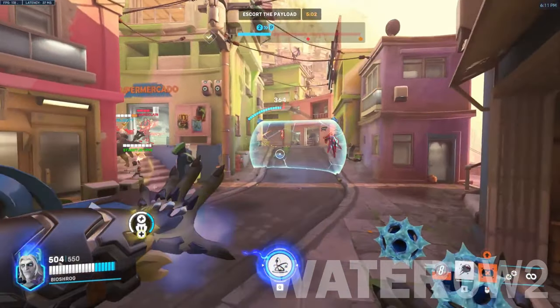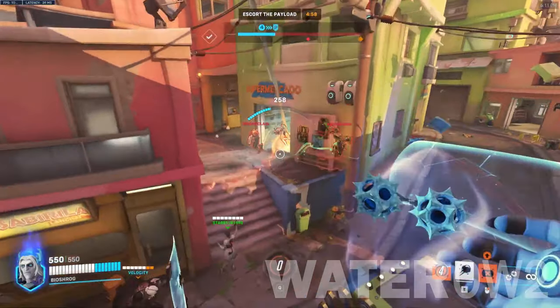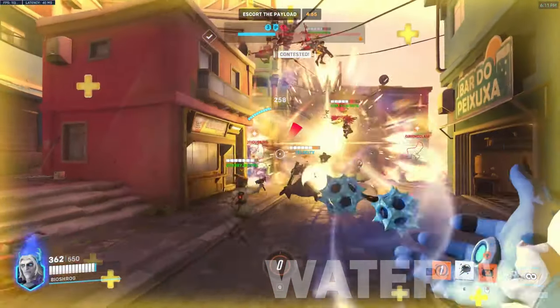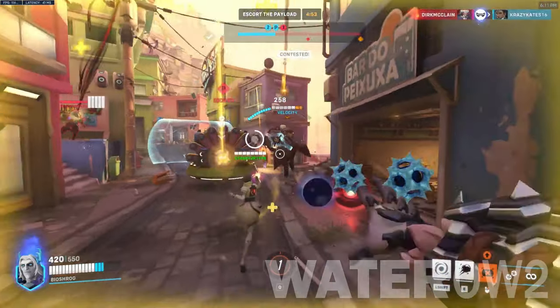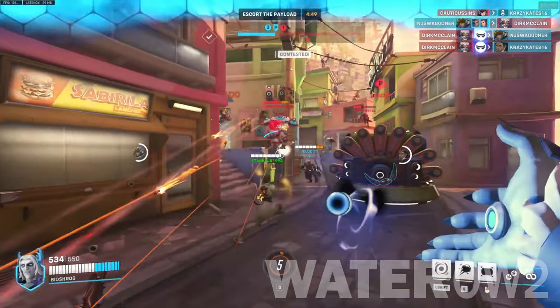Tracer and Genji can evade Sigma's primary fire easier than other heroes. However, if an unlucky Tracer, Genji, or other squishy hero gets smacked in the face with the giant boulder, they're as good as dead, so tread carefully.